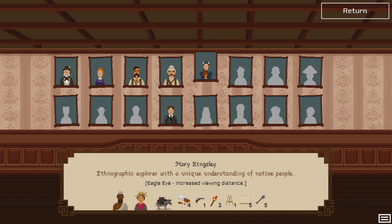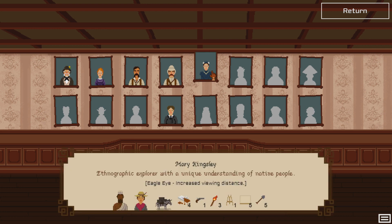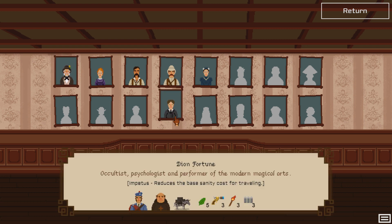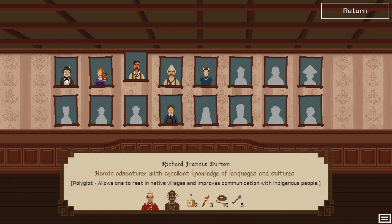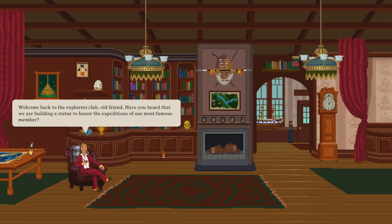So let's go to a new game. I've unlocked quite a few characters here and there are some very interesting ones. I've been playing with Frederick Courtney Salas and Mary Kingsley — kind of an interesting character because they have a painter. This guy's got a chef, and the first one is the barter dude. So I'm kind of pumped with that. We're going to pick Frederick Courtney Salas — that's the one I like the most.